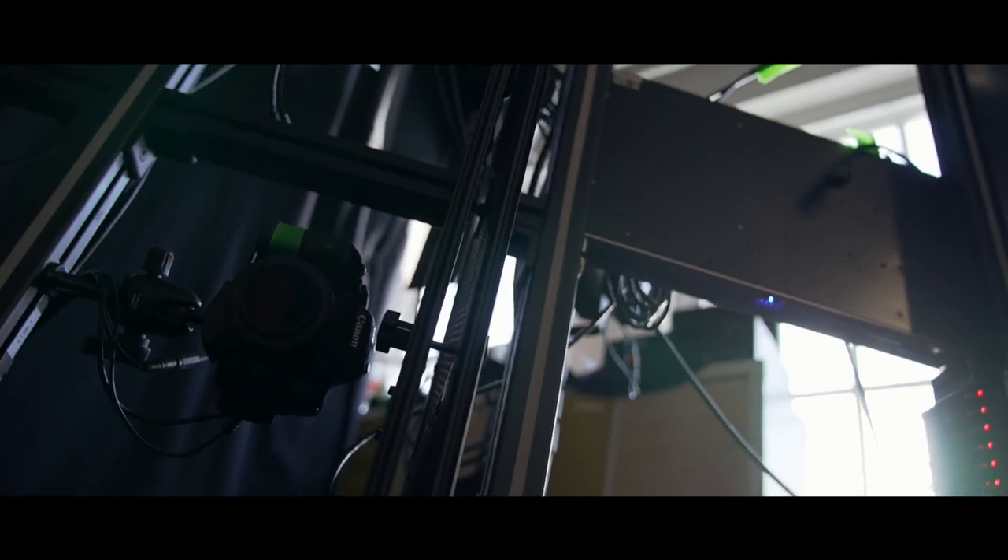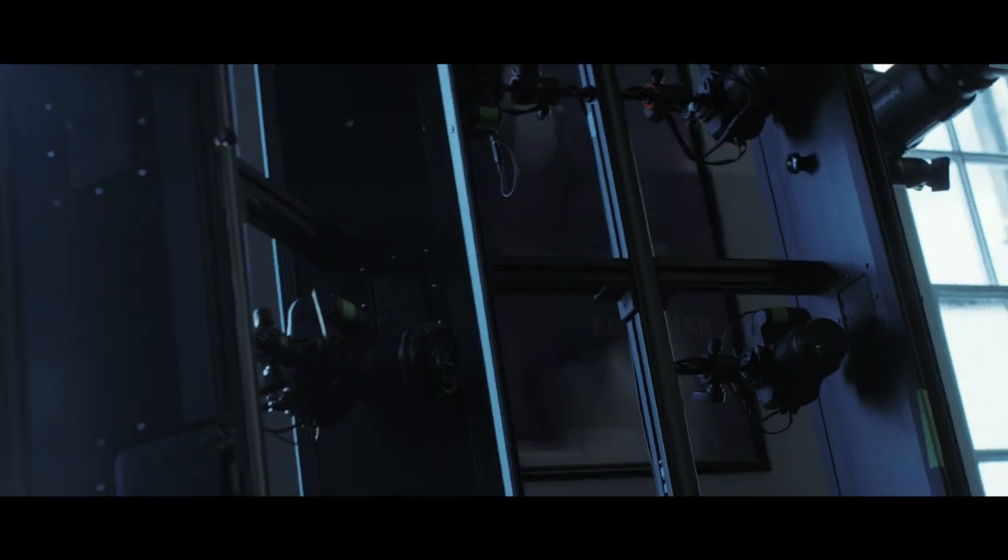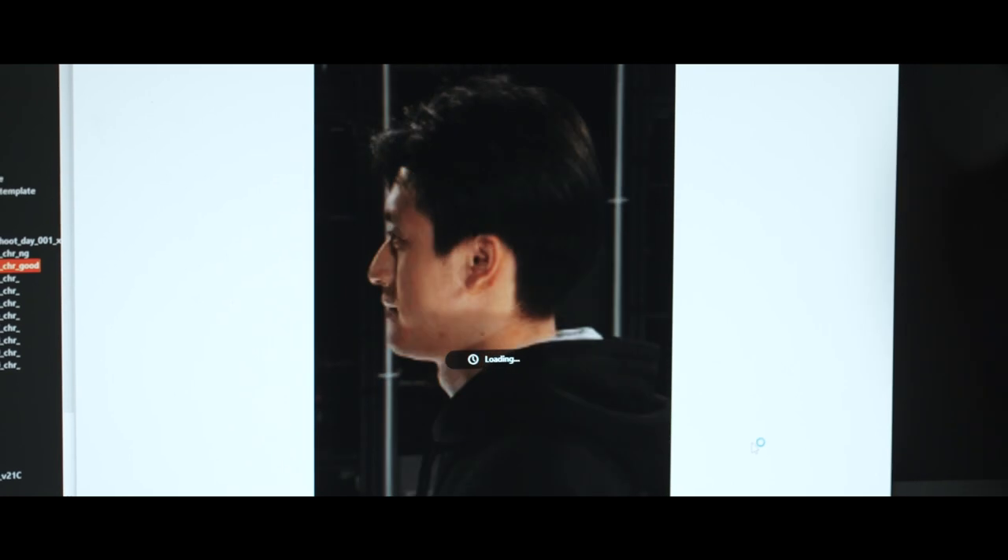I've got over 200 cameras here that are pointing at me at the moment. They take over 400 images — it takes about three seconds to do that. So there's a lot of flashes, a lot of images, but it's all over in three seconds. And then we take those 400 images and they get turned into a 3D model. We project all the photographs back onto those models and create a single texture of the driver's head, and that's what we use in-game.